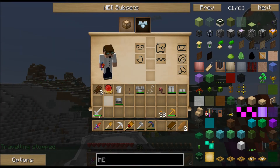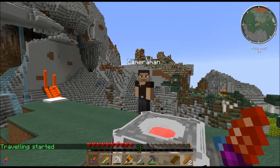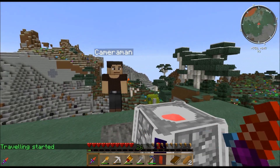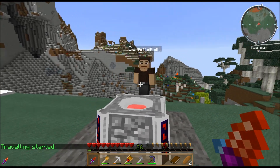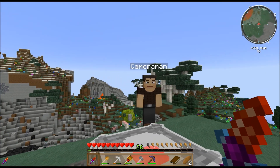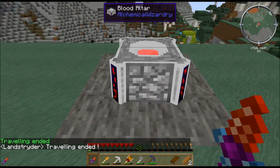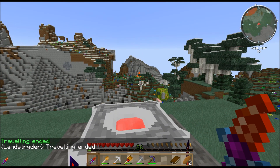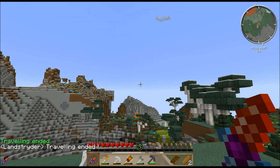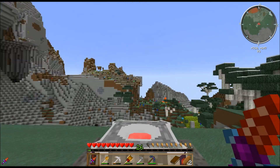So player view — if I keep my player view, it's actually not as useful for recording, but it is very useful for seeing the path the camera's going to travel, because now I can see there's my cameraman. You can see exactly where he's going to be for the duration of the travel and what he's going to be looking at. I can see how his head's kind of turning and facing this direction the whole time. So not useful for actual recording, but very useful for determining your camera path — so you can actually keep your regular view and watch your cameraman travel.